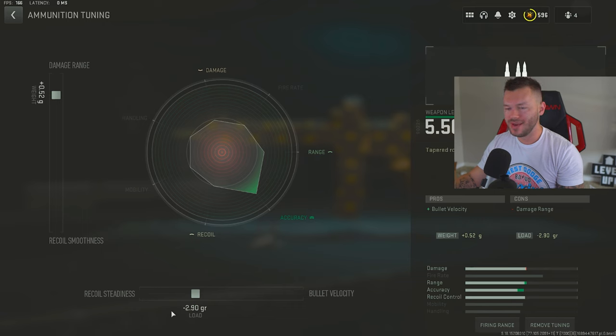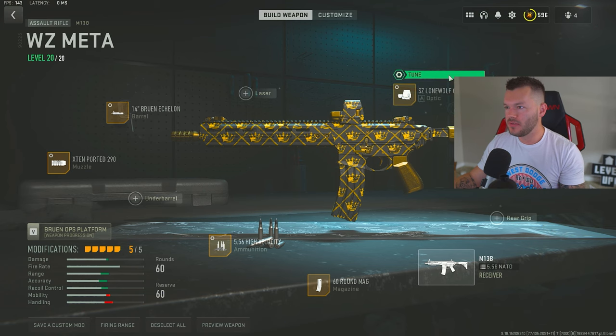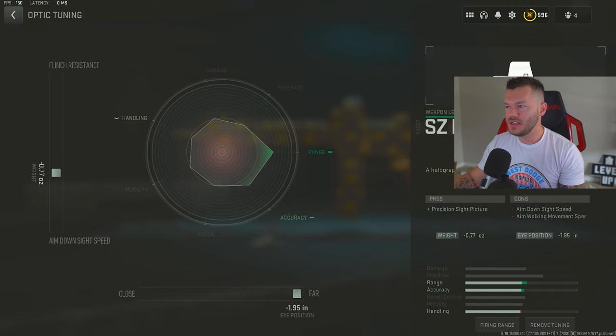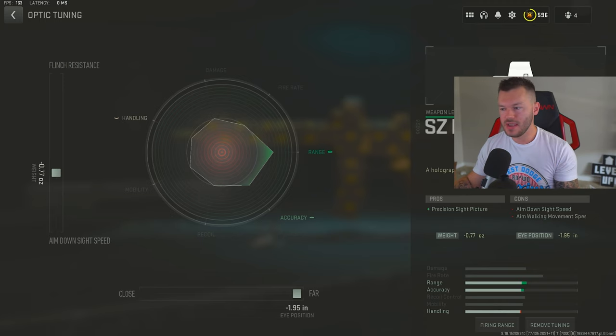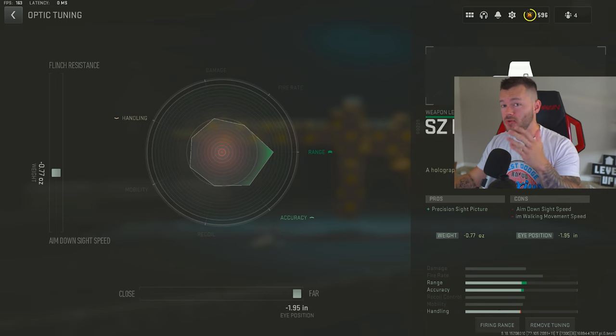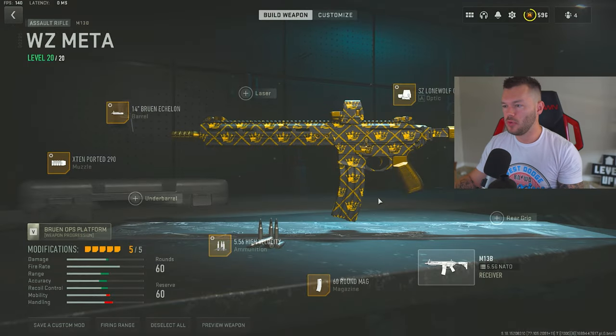Then the 60-round mag on the M13B — unlike the M4 where I sometimes consider the 45, on this gun I always go 60 no matter what. Lastly, the SC Lone Wolf optic — basically a holographic. Mine happens to have the blue dot from the Good Old Days bundle, one of the OG ACS optics, but normally it's a red dot. Tuned negative 0.77 and negative 1.95. You could also run the Aim OP V4 or Cronin Mini Pro — doesn't really matter. That's the full M13B build.